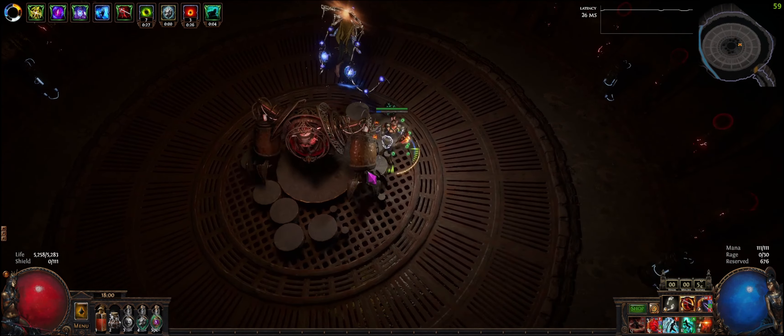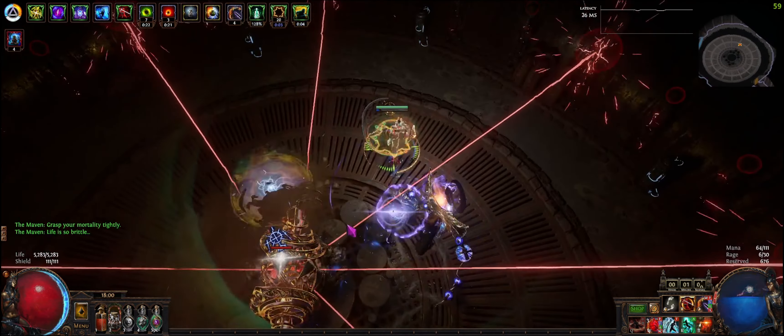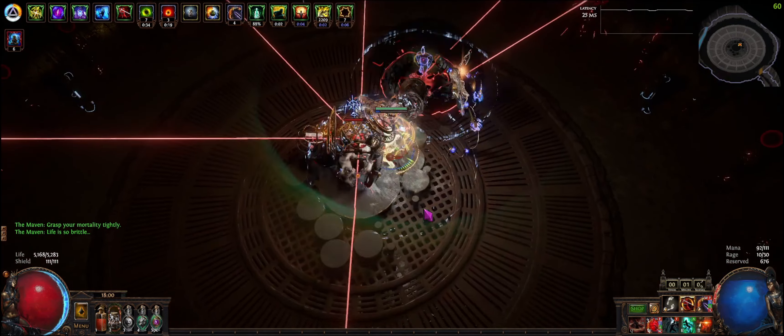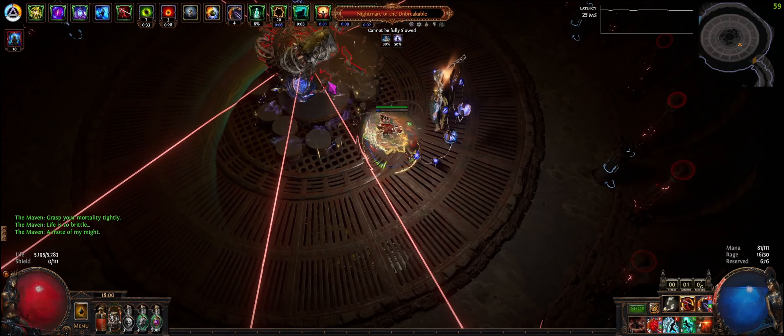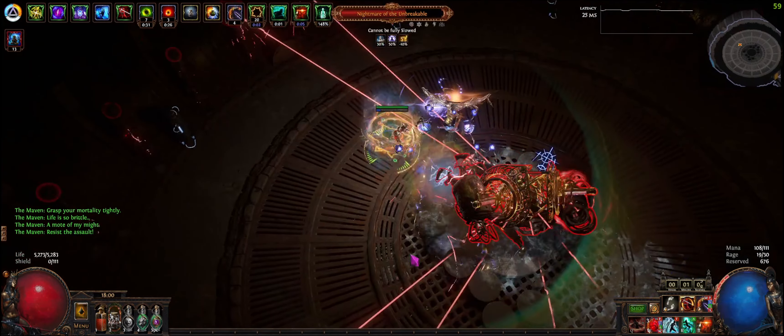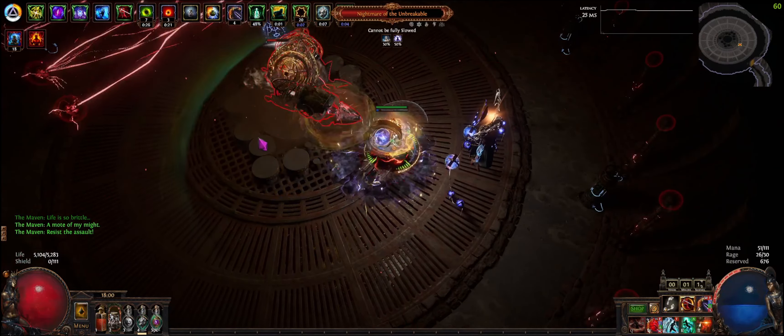I did reach level 100 on the build and the damage feels fine. I've done reduced crit maps and that feels really bad, especially when it's reduced crit plus more life — you kind of just have a two-minute boss fight. But you can see we're getting 50% shocks.